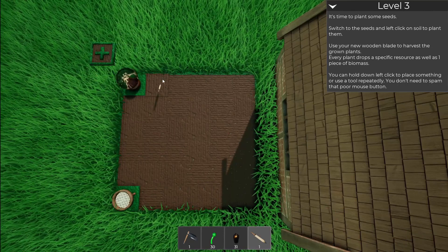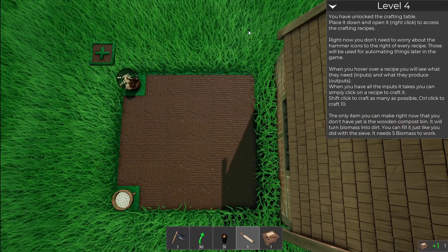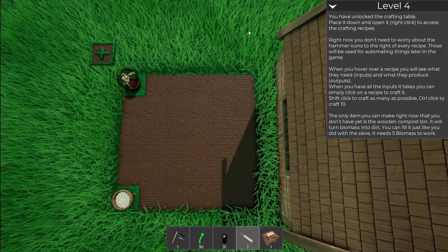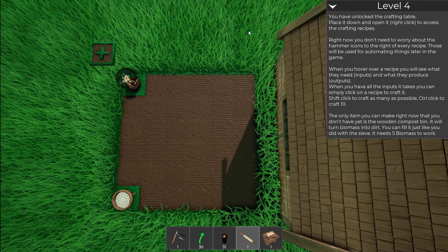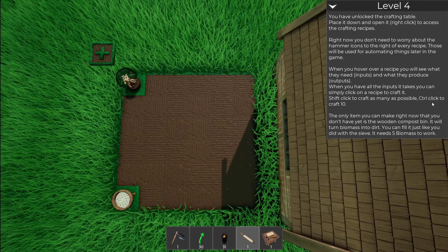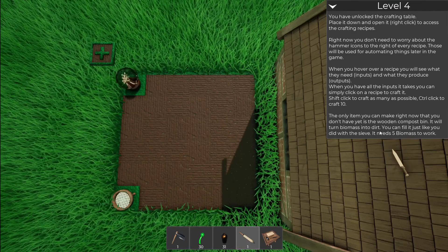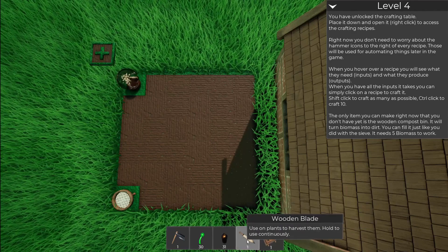We have the stuff we need so we can level up again here. You've unlocked the crafting table. Place it down and open it. Right click to access crafting recipes. Right now, you don't need to worry about the hammer icons to the right of every recipe — these will be used for automating things later in the game. When you hover over a recipe, you will see what inputs it needs and what it produces. When you have all the inputs, you can simply click on a recipe to craft it. Shift click to make as many as possible. Control to craft 10.